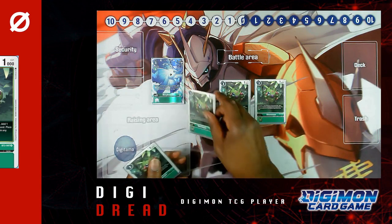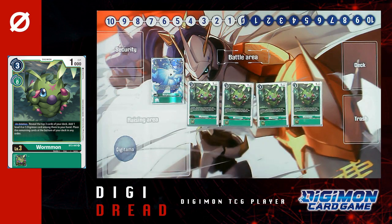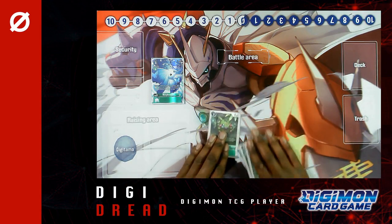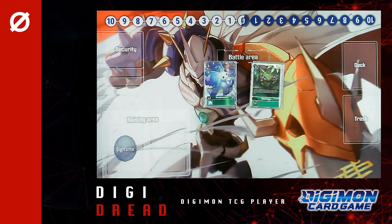I also run four Wormmon. Wormmon is a fantastic mon just because of the additional search effects it has. It's slightly weaker in terms of the search than Morphomon, but it enables you to get out Eosmon, which you need in your hand. On deletion, reveal the top three cards of your deck, add one level four or level five Digimon card amongst them to your hand, then place the remaining cards at the bottom in any order. Putting cards in a particular order definitely counts, because you're going to be doing a whole lot of searching with an Eosmon deck. The main trend with these two cards is essentially just attacking security and hoping they get deleted — even if they hit a blocker on the field, that deletion effect is going to proc off so you can search out key cards.